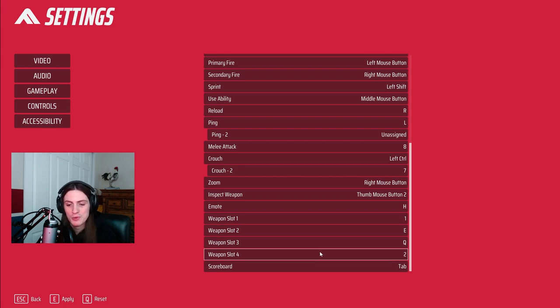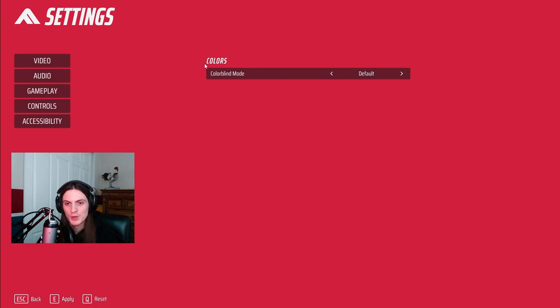Since you freed up a slot with the middle mouse button, it makes one of these ability keys even easier to use. The ones you're going to use the most should be on E and Q because they're the easiest to press, and then the one you use the least should be 2. If you have colorblind issues, there are colorblind settings available. But other than that, that's everything — thanks for watching guys, I appreciate it, peace.